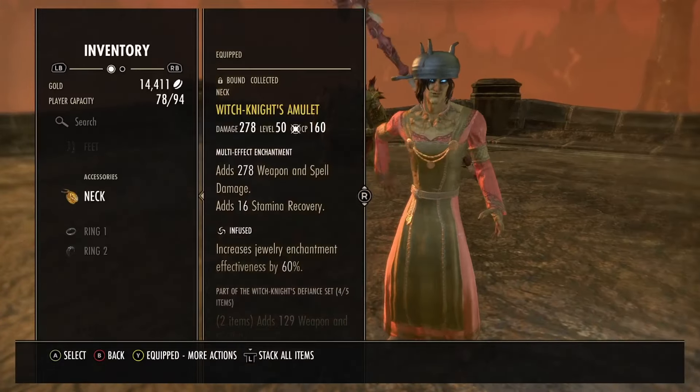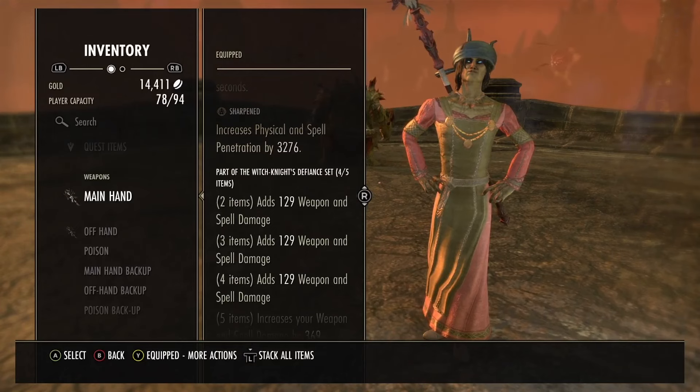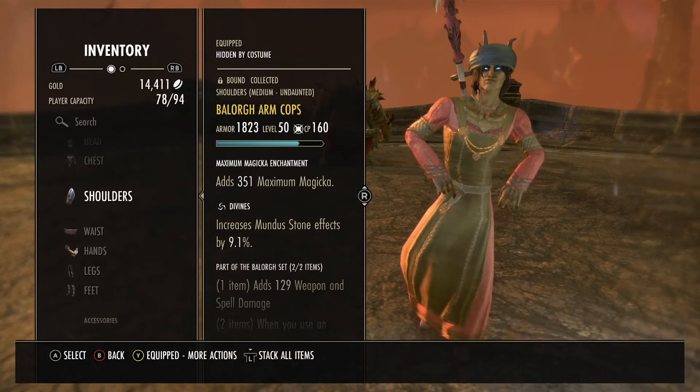We'll jump straight into the sets. We are running a Witch Knight lightning staff, sharpened with a weapon damage enchantment. Witch Knight we're only running four pieces, just for the three lines of weapon and spell damage. We're running light armor with max magicka enchantment on everything and divines on everything if you can.